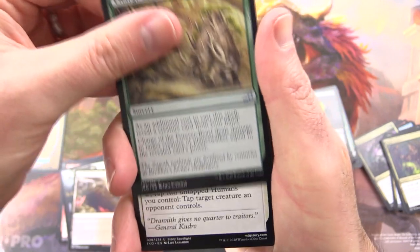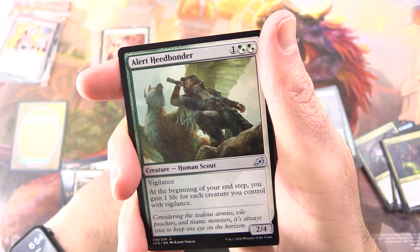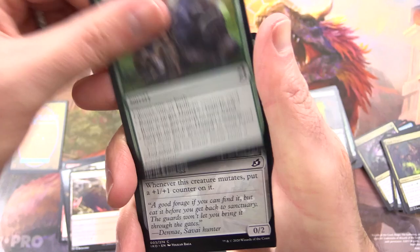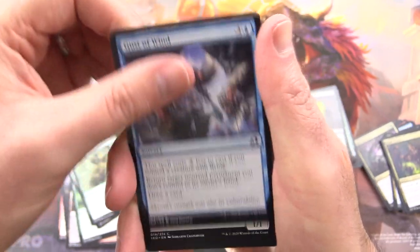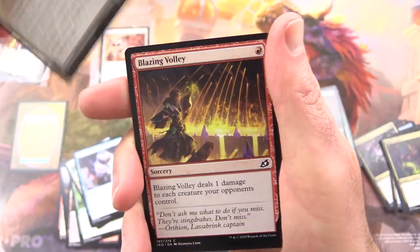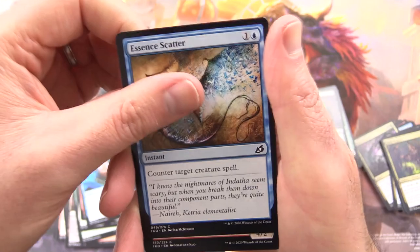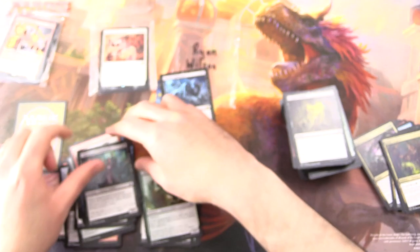We have Charge of the Forever Beast, Sanctuary Lockdown — which is oddly appropriate at this point — Alert Heed Bonder for uncommons. Commons: Survivor's Bond, Mysterious Egg, Sudden Spinneret, Gust of Wind, Garrison Cat, Blazing Volley, Anticipate, Essence Scatter — that's Seb McKinnon as well, very cool — Frenzied Raptor, and Night Squad Commando.